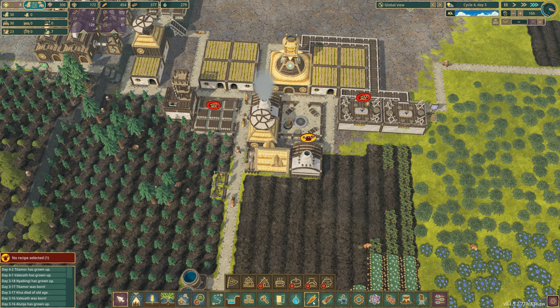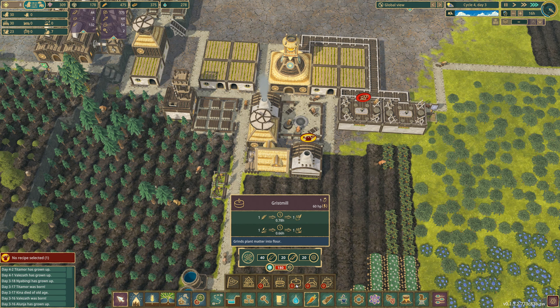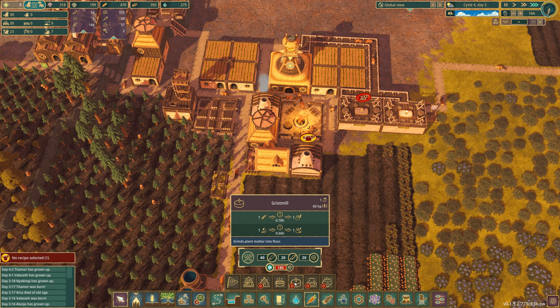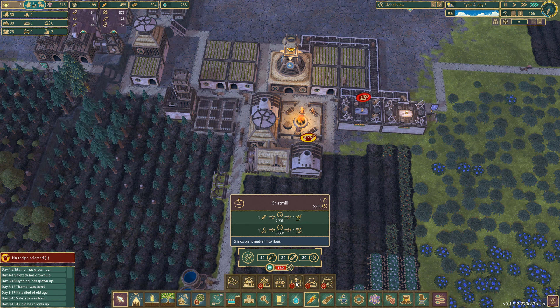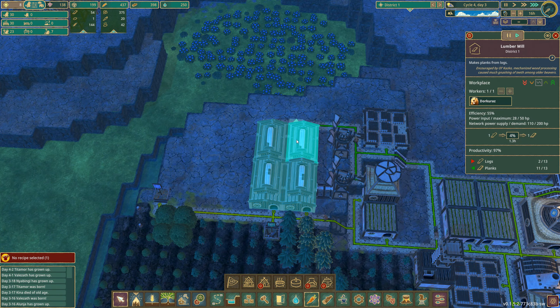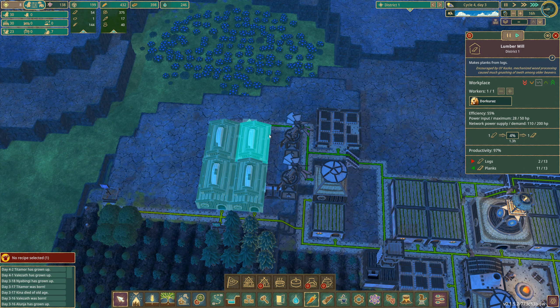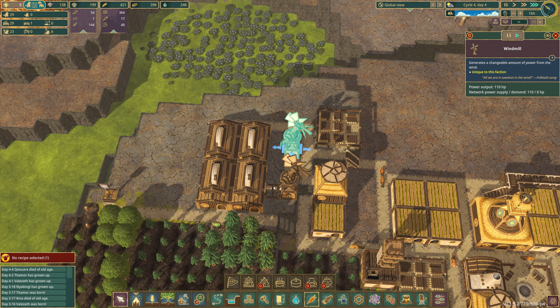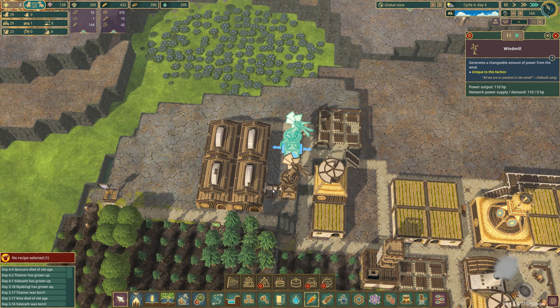But to get to the aquatic farm we need planks and gears. What's gears? Gears is energy power, I'm assuming. This is one I'd like to unlock. At the moment I think I'm using all the power — network supply maximum demand. Current power output is 110.